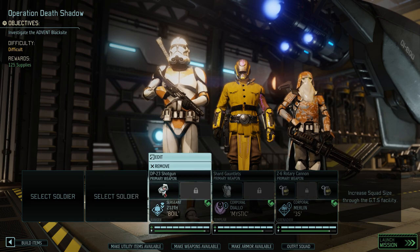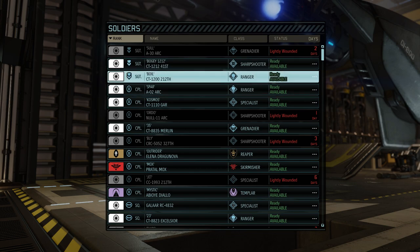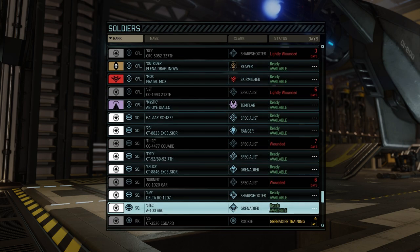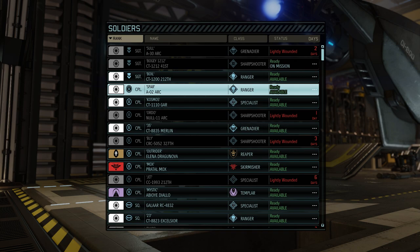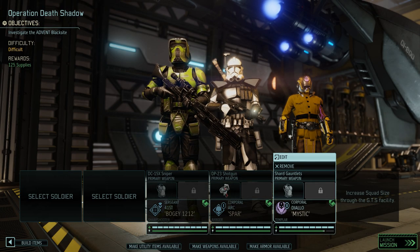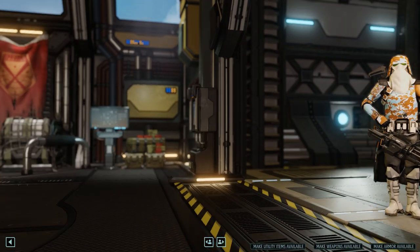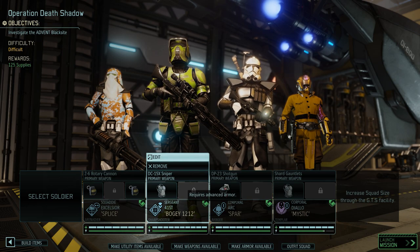Remove everyone. Let's start with the sergeant. Boyle has the shock... no, he does not have the shock. Do we have a corporal sharpshooter still? We don't, we only have a squaddie sharpshooter. So let's bring Bogey so we have a corporal sharpshooter in there. Then we'll bring Spar - Spar is a ranger, we definitely need a ranger. Let's bring Miss Dick because he is overpowered as heck. Now let's get a grenadier - let's get Splice in here. Z6 rotary cannon, take your grenade launcher. We have two corporals, a squaddie, a sergeant.